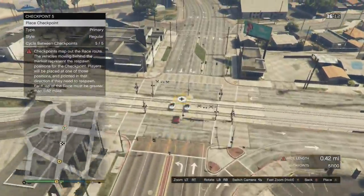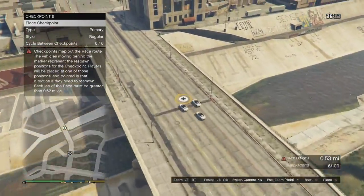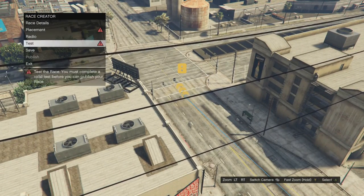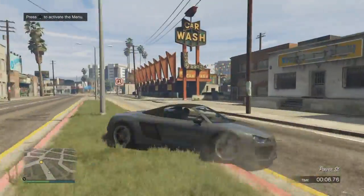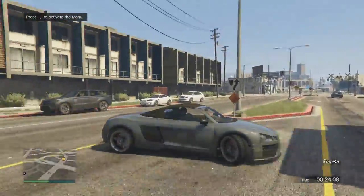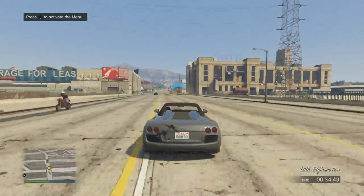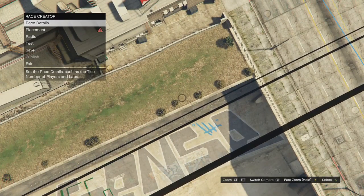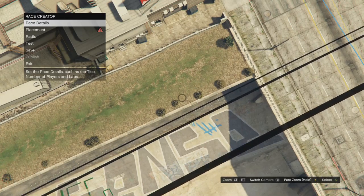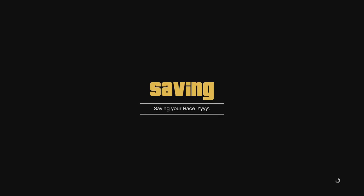I'm going to drop all the checkpoints down — ours is 0.7 miles, so we'll leave it at that. Once your race is built, go to test it, which will allow you to save it. Run straight through the test, accept the alert to return to the creator, and then save the race. This saved race method is what the people who have still been successfully doing this glitch are using — those who were creating the race during the transfer have been failing recently.